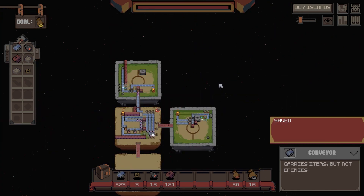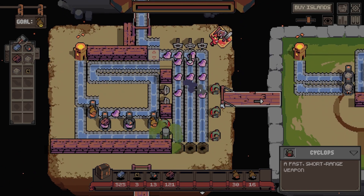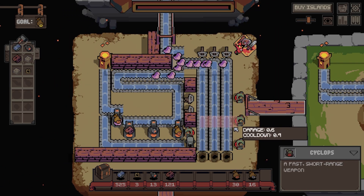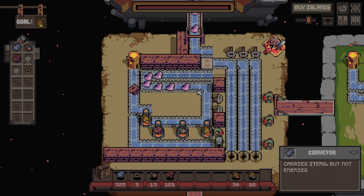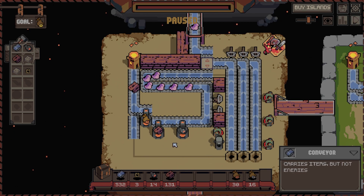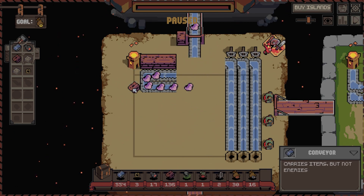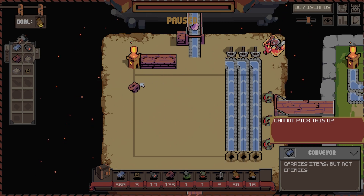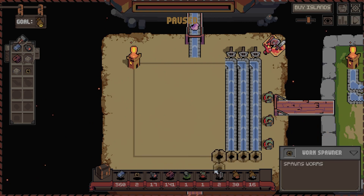We've got enough to buy an island but we don't have enough units for it yet. So I think two and two. I'm going to rejig this island production-wise - this needs to change now. Okay, so let's do this - we're going to put a new worm spawner in here.